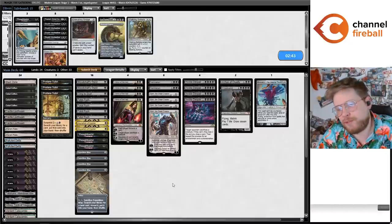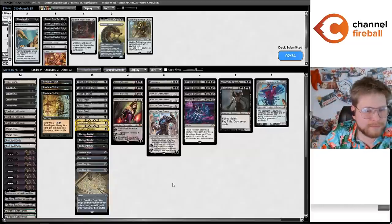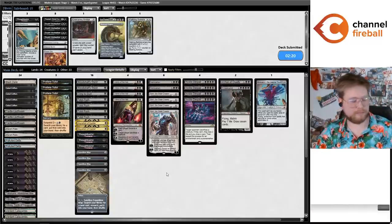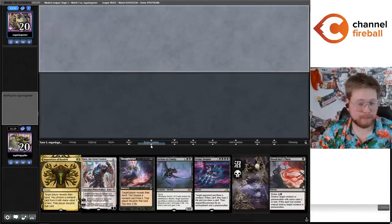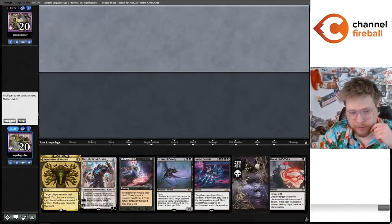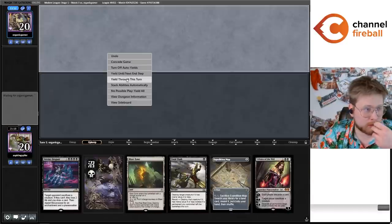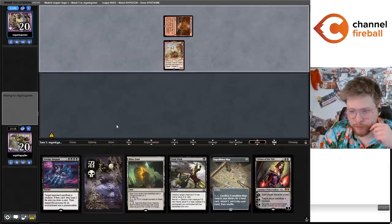I'll leave Emrakul in for the video — it's probably not super correct to board in, but I'll leave it. Okay, we do have three one-mana interactive spells but also a one-lander, so we have to send it back. Going to keep this hand — I think we put back Karn here. It's kind of close between that and Invoke Despair. Okay, happy to have a Push for the Ragavan. No counterspells — just wait till attacks to play around dash Ragavan.